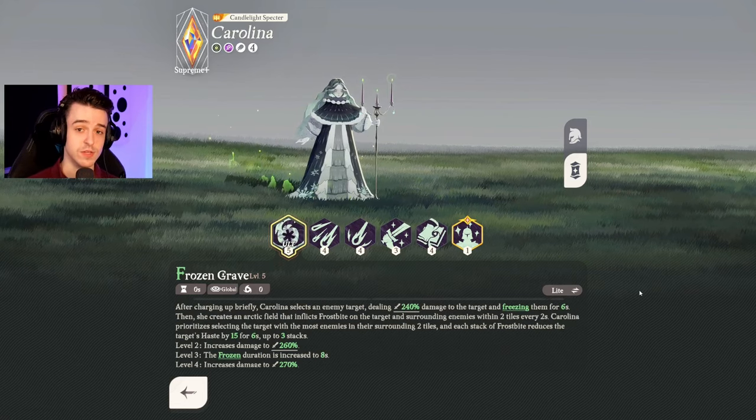Later on in the game there's Carolina, who synergizes really nicely when you've got a lot of crowd control effects on your team and can also give some of her own, slowing down opponents with her Frostbite effect. This slows down your opponent's ability to get ultimates, and her freeze abilities just shut down opponents entirely. Her damage pressure is also really good. However, Carolina's abilities only really begin to shine later on in the game, so I wouldn't use her early unless you can pick up a ton of copies.